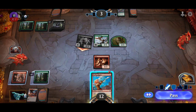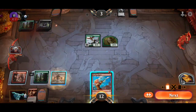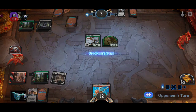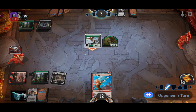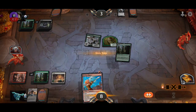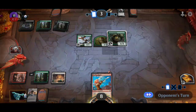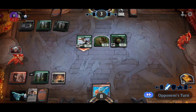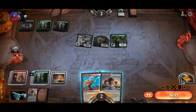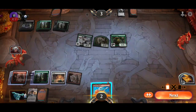We need to block that creature. We just drew nothing — we have just drawn lands. Oh my God. We drew like six lands in a row. If we draw the legendary card we can still win, because it has trample. But it's getting harder. And of course we're just gonna draw a land.